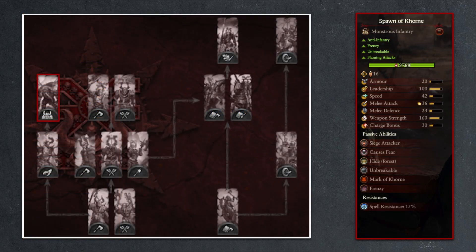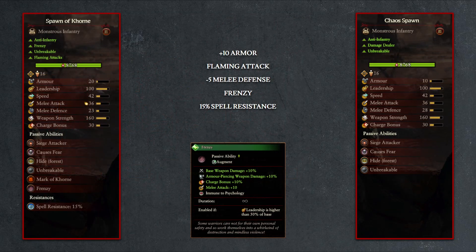But this is not the case for the Spawn of Khorne, as the standard Chaos Spawn does not have Frenzy, so the mark of Khorne will give its full benefit here. In addition, the Spawn of Khorne will gain 10 additional points of armor, which doubles their previous amount, and the flaming attack attribute helps cut down enemy healing, which makes it the better option between the two choices.